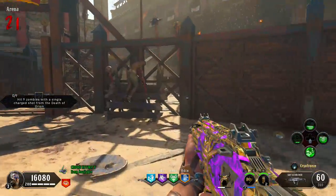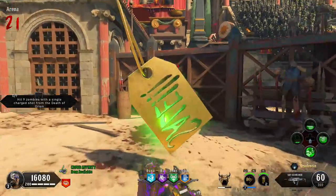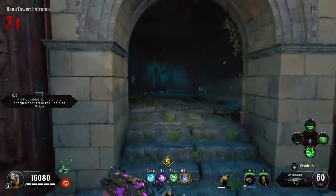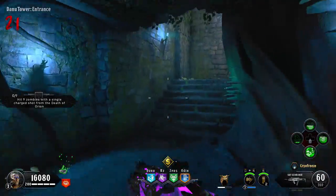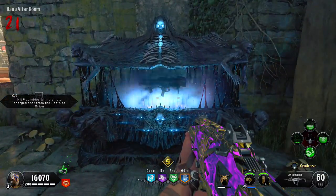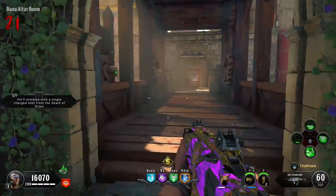The perk we got is Death Perception — see nearby enemies through walls and receive screen indicators when enemies approach from off screen. It's basically the Oracle from Ghosts. It's pretty cool but kind of useless to me in zombies since I know zombies are going to come right at me. I was really hoping for something like Bandolier Bandit to increase ammo stock, or Mule Kick, or even Electric Burst.